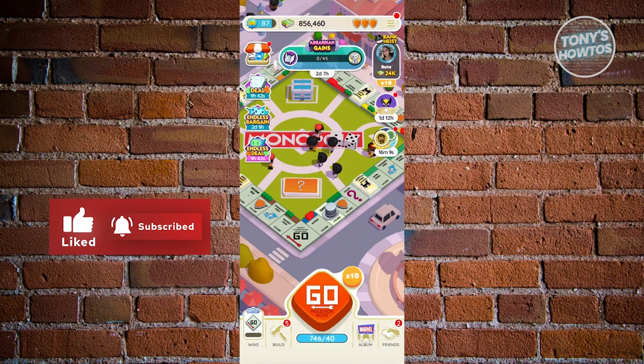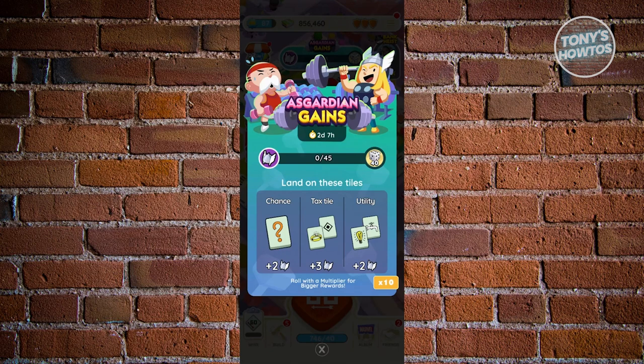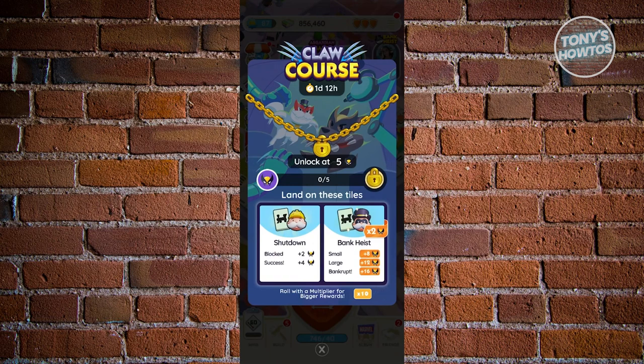You could also participate in different events. For example, we have the Asgardian Games — to participate, you need to land on specific tiles like chance, textile, and utility. Depending on where you land and your multiplier, you should be able to start participating in the event itself. You have different milestones to reach — for mine, if I get 45 points, I'll earn 40 dice rolls. You also have other events at the right side, like Claw Quarce, where depending on how you play, you can earn dice rolls. So just playing the game and participating in different events and inviting your friends all help.